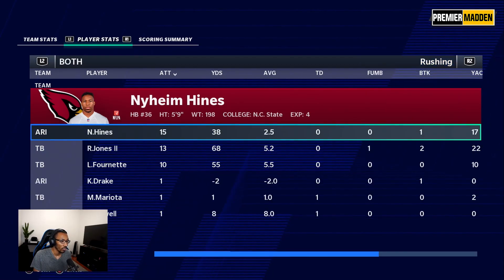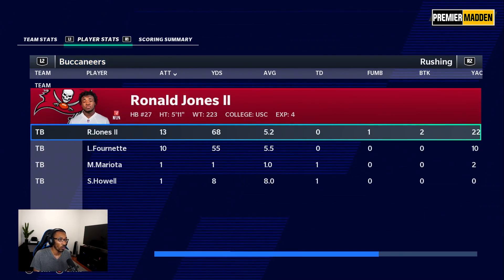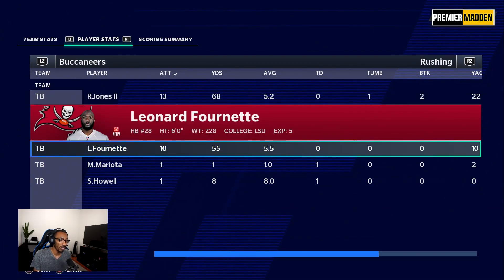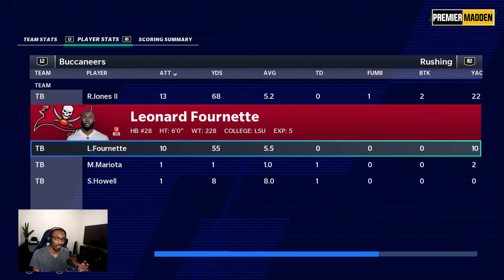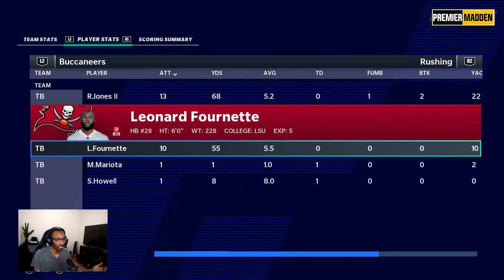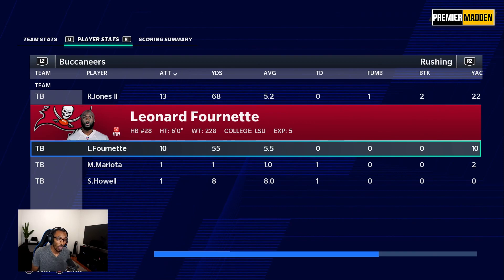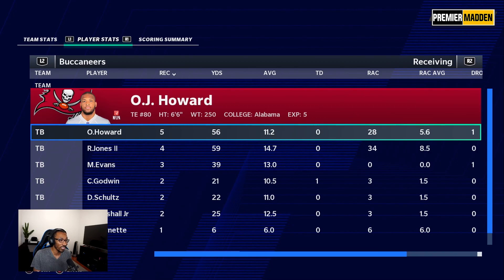We held Naeem Hines to just 2.5 yards per carry, and Kenyan Drake had one carry for negative two. Our running backs: Ronald Jones 13 for 68, 5.2 yards per carry; Leonard Fournette 10 for 55, 5.5 yards per carry. I really want both guys to share the workload — I don't want Ronald Jones running away with carries like last season. With fatigue on 70, I want fresh running backs splitting time more evenly.